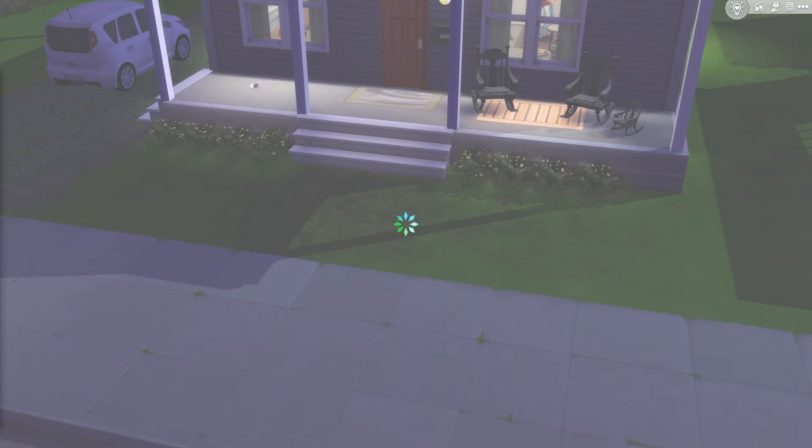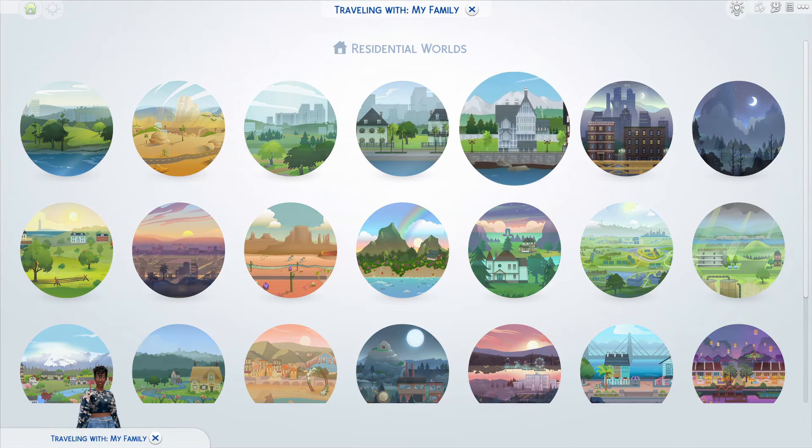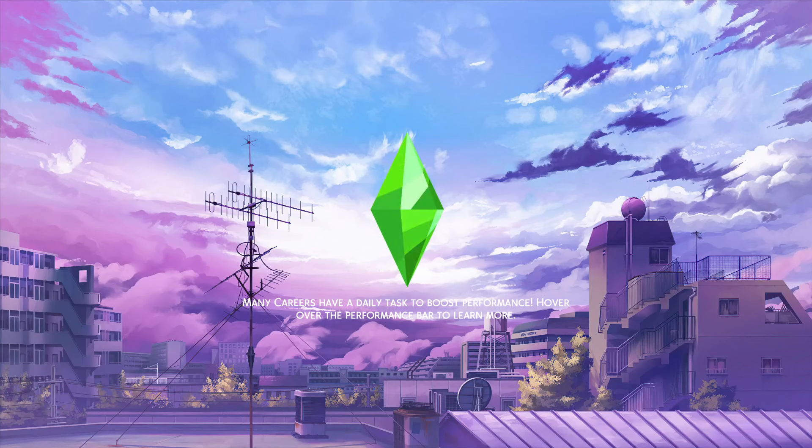If you want to get this build, make sure the CC check mark is checked in the gallery, and make sure you have all the mods and CC I have. You can find my mods and CC Google Form where I link all of these. The only things you might be missing are items from packs you don't have or other CC. As long as you have those two main mods, you really shouldn't be missing much. I even have the deco sims in my Google Form — some are shopping, with a mix of kids and adults.